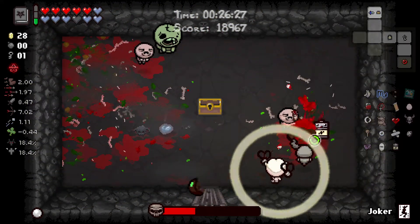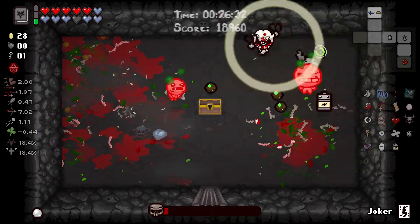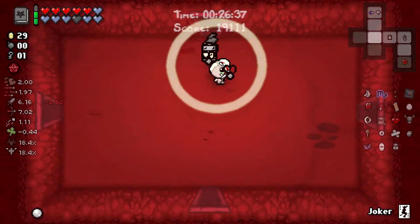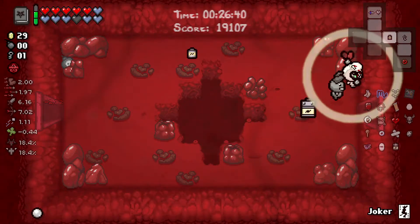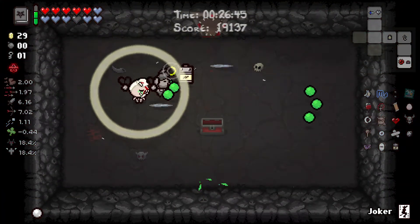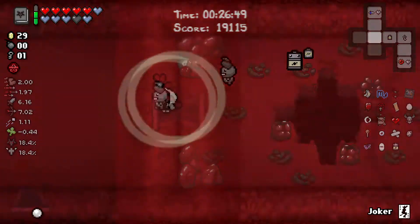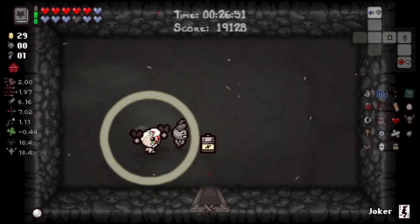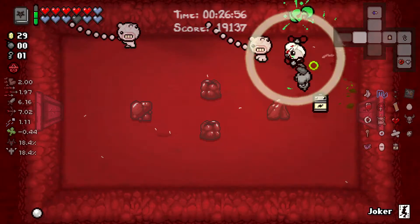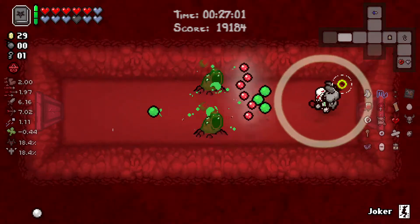So it means I don't have to worry as much about spikes in a room anymore. The creep is also an added bonus — means I won't get pinned as much. Since I have a heart on the floor, I will check the Curse Room since it will only take one heart. I guess Orphan Sox also protects you from spikes on the way in, so it's like Fly in that sense. Nothing special in the Curse Room, but it wasn't bad.